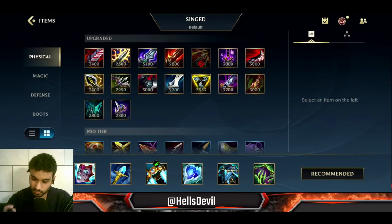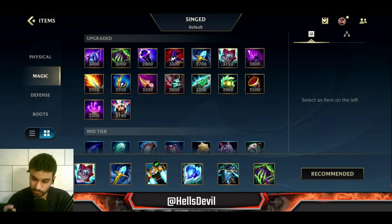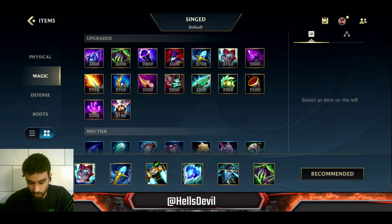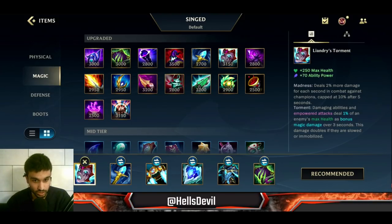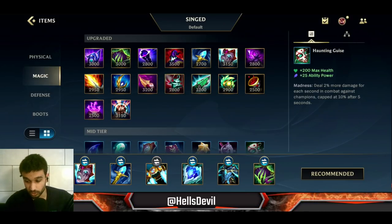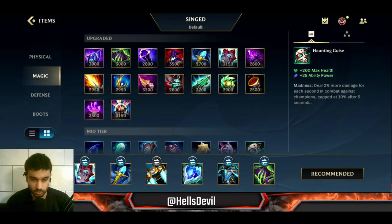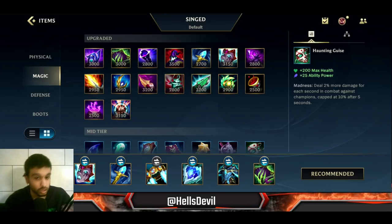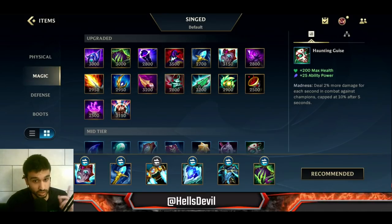Okay, let me talk about how to build Singed - honestly it's quite simple. I have tested out different builds and this is by far the best. You start with the Liandry's. This is going to give you very reliable damage. Especially you start with Haunting Guise - whatever this item is called. This is the core item on Singed because the whole point of Singed is longer fights.